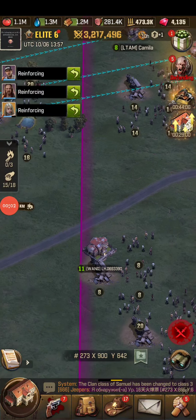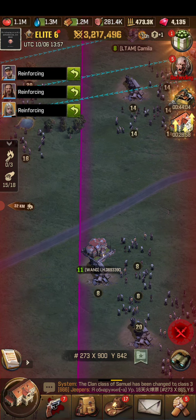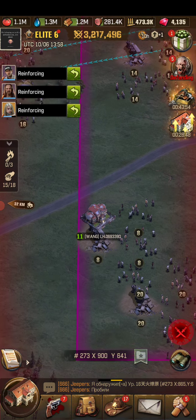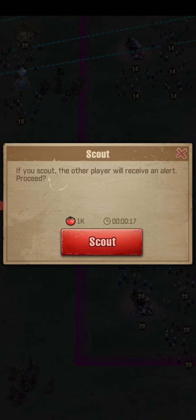Hey y'all, I'm going to try to explain Tides of the Dead a little bit more. So my attack bonus is in use, my defense bonus is in use. Reckless Fury is not activated right now because I need to scout, so I'm going to do that.